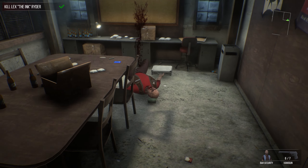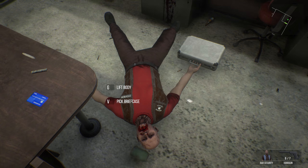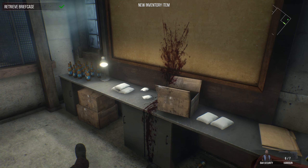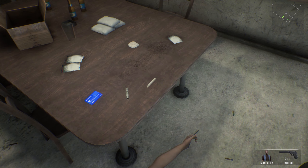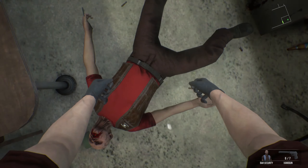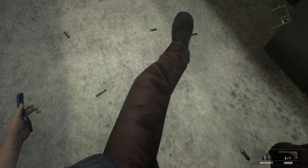Okay, so that was the Ink Lex. That wasn't a bad shooting experience. I'm going to hit V to pick up the briefcase. I blew his brains out all over the place. No one's ever going to believe that he didn't accidentally overdose on cocaine. G to lift the body — so you pick him up straight up by the crotch.